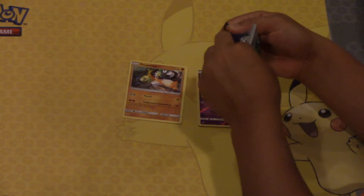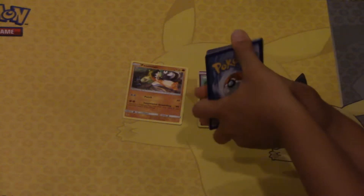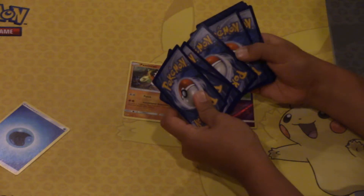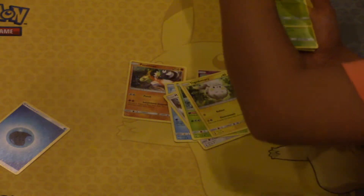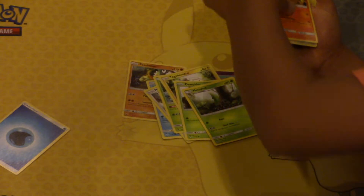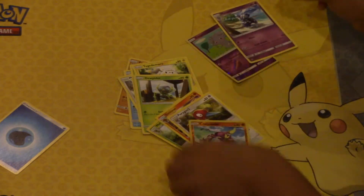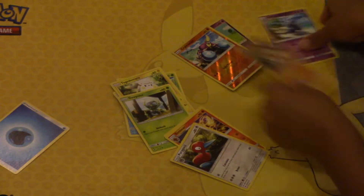Let me get him out of here — not wanting to cooperate. Let's do the pack trick. Water Energy. The commons: there's a Magikarp, a Meowth, a Wimpod, a Togedemaru, a Dewpider, a Metapod, a Morelull, a Porygon2, a Crabrawler, and a Meowth. Then the reverse and the rare — a Meowth reverse, that's pretty good, and there's my rare.